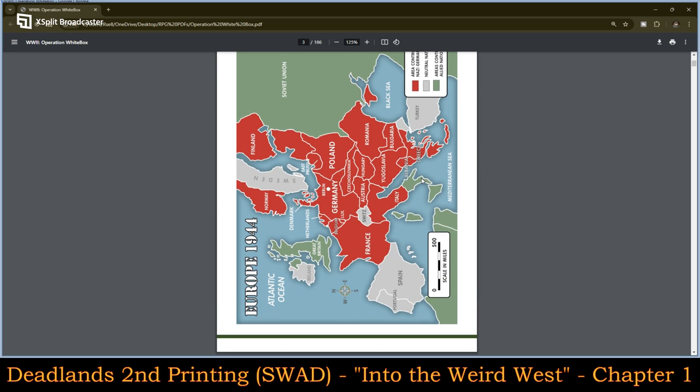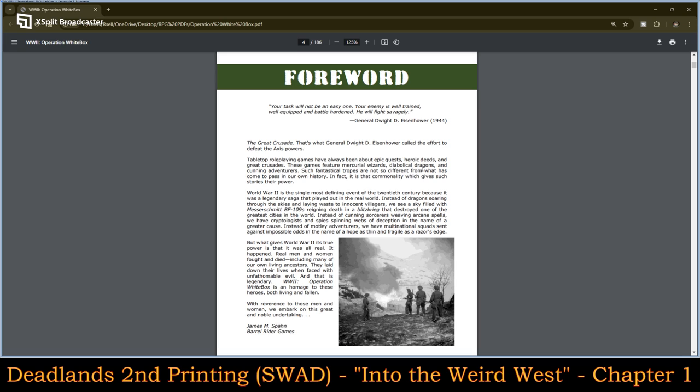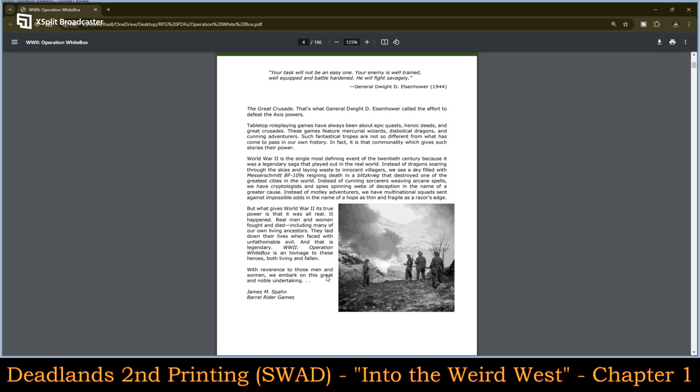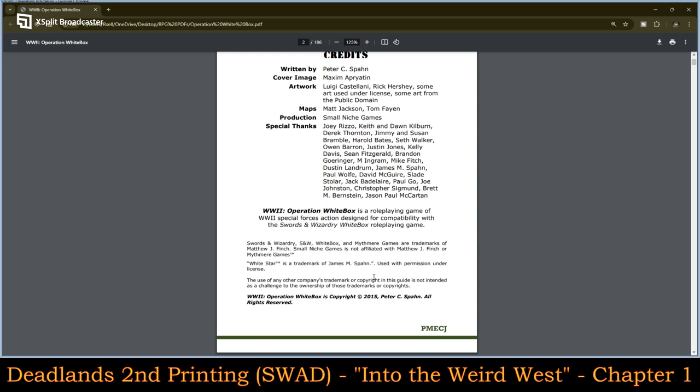Here we have a nice map of Europe, 1944. The forward is by James Bond — so I'm guessing James Bond is his brother, doing the forward. He references the 'Great Crusade,' which is what General Dwight D. Eisenhower called the efforts to defeat the Axis powers. The subtitle defines this as a role-playing game of World War II special forces action, designed with compatibility with Swords and Wizardry White Box.